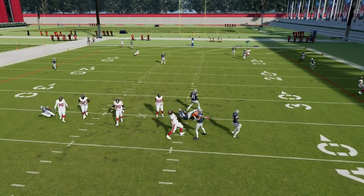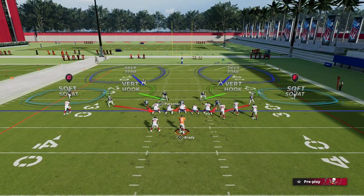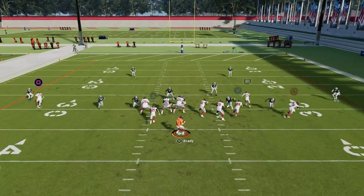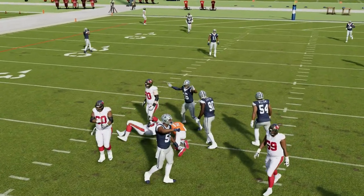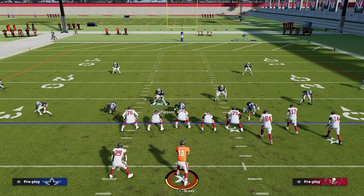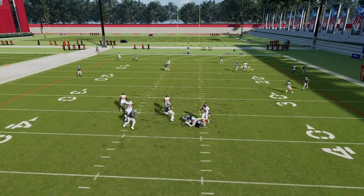We also have potential to get defensive line pressure right through the A-gap. If you want a little more coverage, all you need to do is zone the left side guy or zone the right side guy — you're still going to get that left side pressure every single time, and now you have extra coverage to the right side.